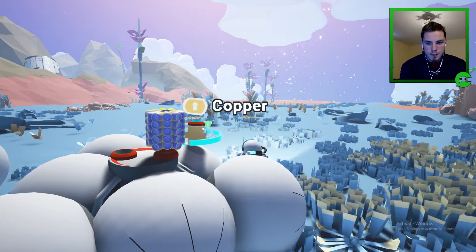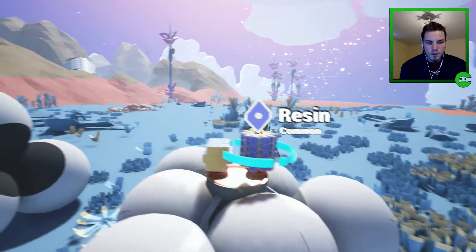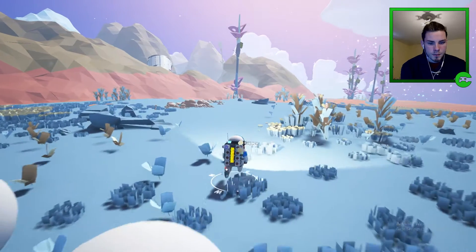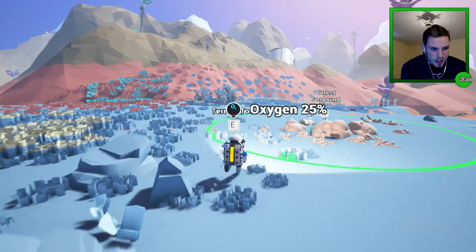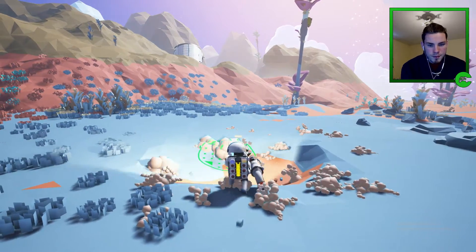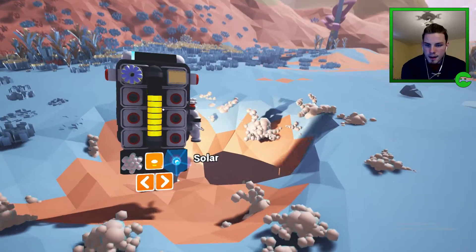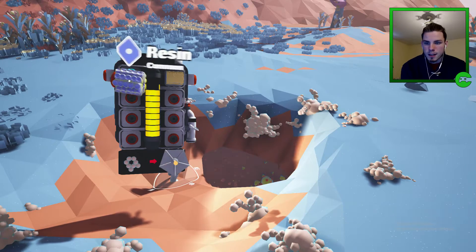Okay so copper and resin — I don't know if I can take it. Oh okay, we put it on him and he takes it. Nice, so we just took that. Terrain tool — collect compound. Looks like we are collecting whatever this is. Q for backpack. We got resin and copper.